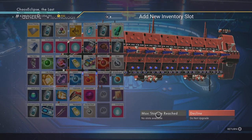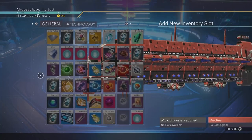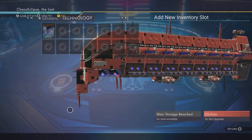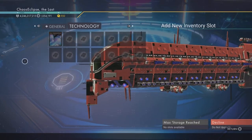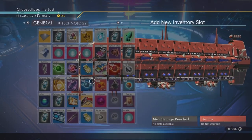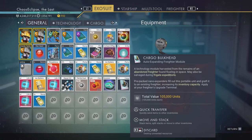I don't currently have spots available since I'm maxed on my A class. If I get an S class I'll be able to unlock the remaining slots. There's not much difference between A class and S class storage — it might give you a little more technology room in one row. When I do the S class video I'll find out exactly for you guys. Anyway, that's how you use the cargo bulkhead — the auto expanding freighter module.